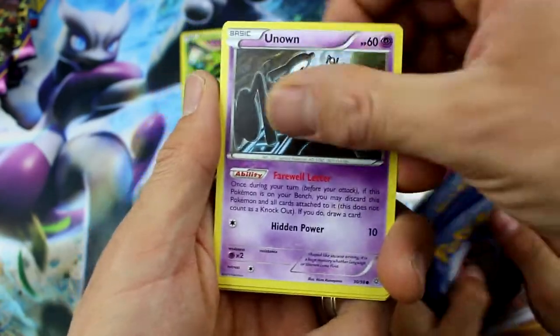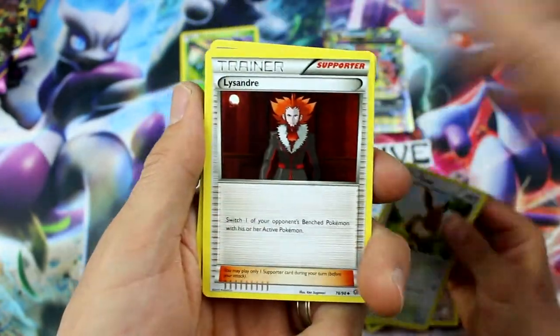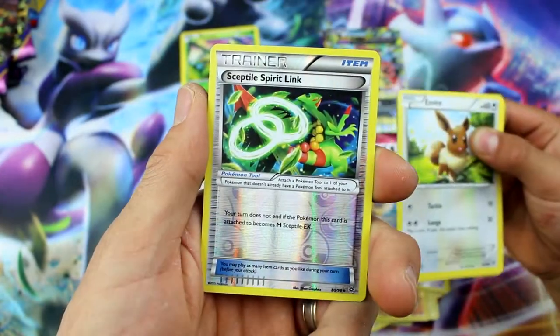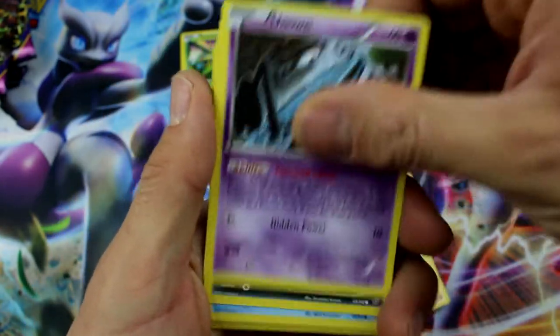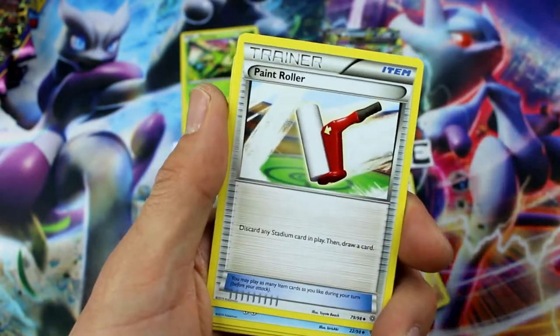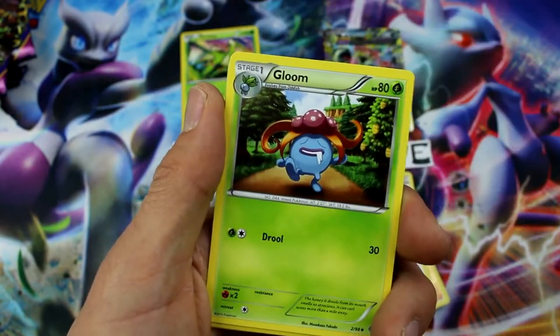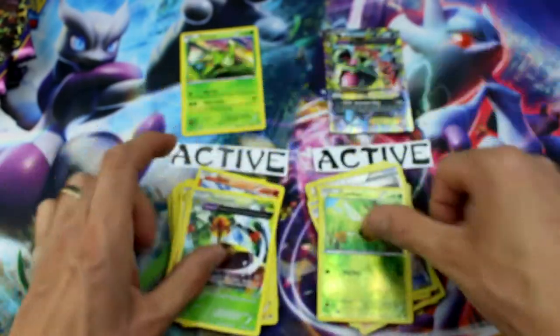Persian, Unknown, Vespiquen. Lysander, Sableye, Sceptile Spirit Link — oh, that's actually a pretty good card when you're using it. Eevee, Unknown, Inkay, Magikarp, Wooper, Paint Roller, Vaporeon, Gloom, Goomy Reverse Holo, and Vespiquen. And we're back.